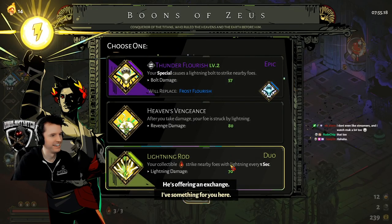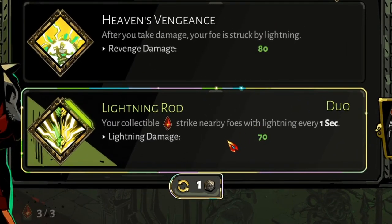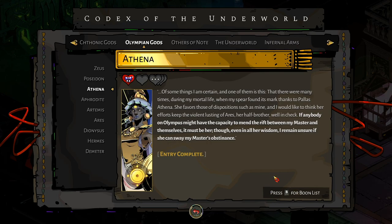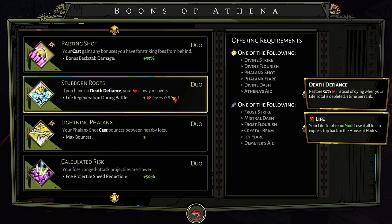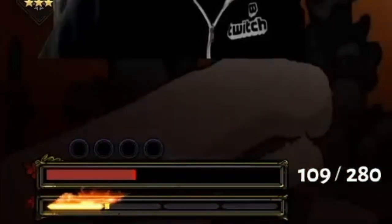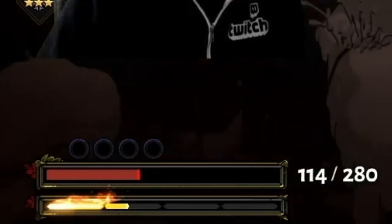Engineering duo boons: although it isn't 100%, you can often force rare boon choices to pop up called duo boons. Once you have the codex and the boon list unlocked, check them out. Go to a god's boon list and scroll to the bottom and you will see duo boons that require having a boon from two different gods before it will possibly pop up. One of my personal favorites is Stubborn Roots from Demeter and Athena, giving me life regeneration while I'm on my last life. Find some juicy combinations to shoot for.